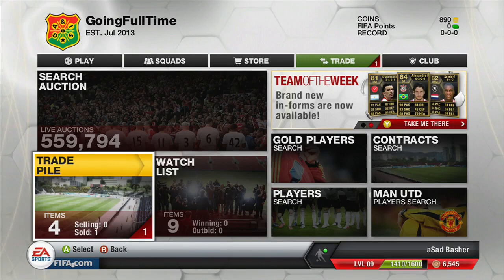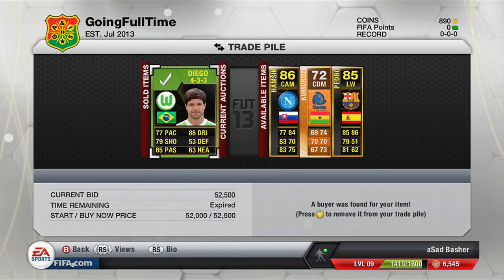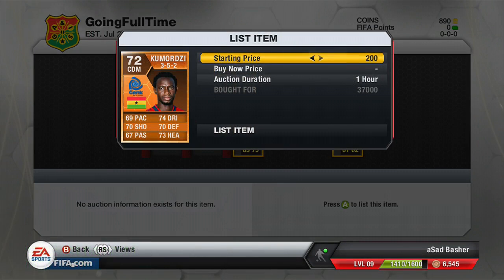What is up guys, bchd here and today we're back with episode 3 of trading to Man of the Match Torres. You can see we've not got many coins — 890 in the top right-hand corner. Diego from last episode sold; I think we picked that one up for about 35 to 40k, still a nice 10k plus profit on him. Here we have three new different players.